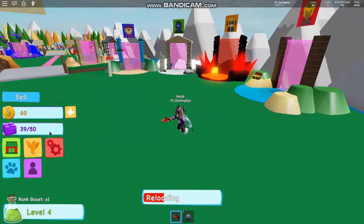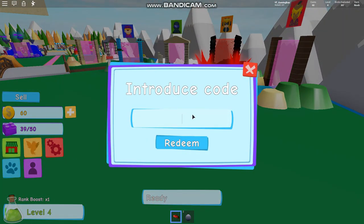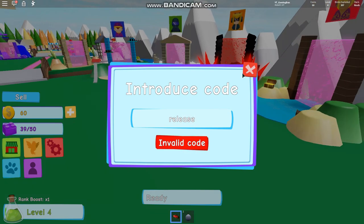If you don't know how to claim codes, what you need to do is go on the Twitter icon — well, just the bird icon. Then the code name comes up. So the first code is going to be 'release'. If you enter that code, it will give you guys some coins, which is quite nice.